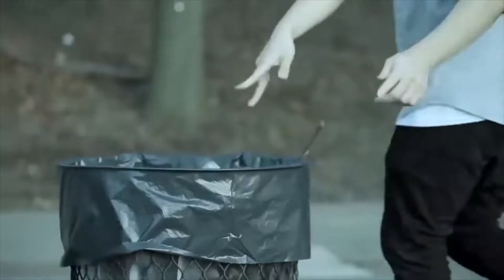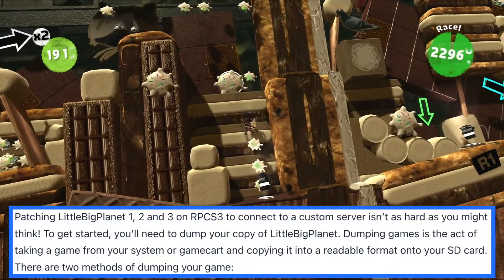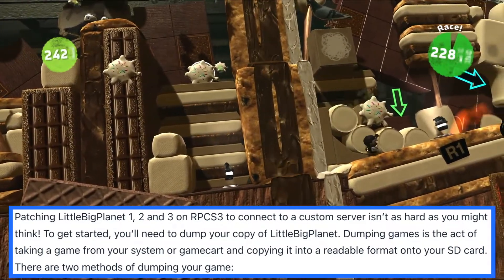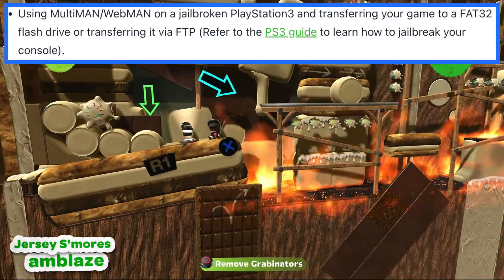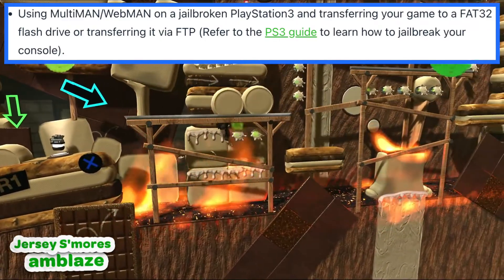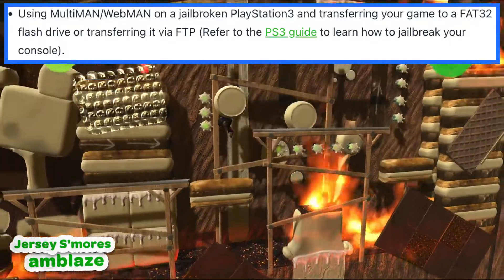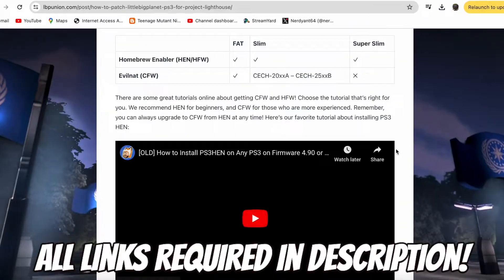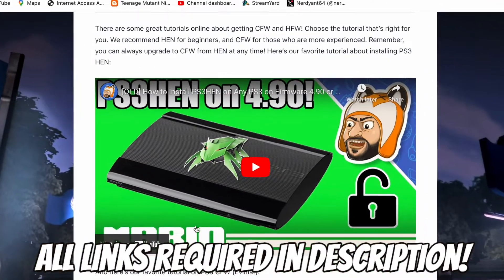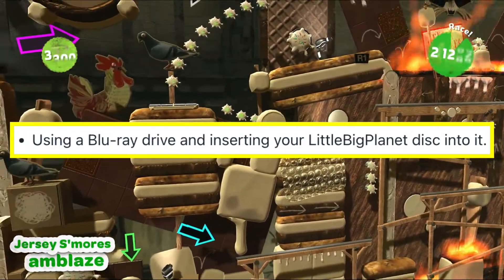To get started, you'll need to dump your copy of LittleBigPlanet. Dumping games is the act of taking a game from your system or game card and copying it into a readable format onto your SD card. There are two methods of dumping your game: using Multiman or Webman on a jailbroken PlayStation 3 and transferring your game to a FAT32 flash drive, or transferring it via FTP using a Blu-ray drive and inserting your LBP disc into it.